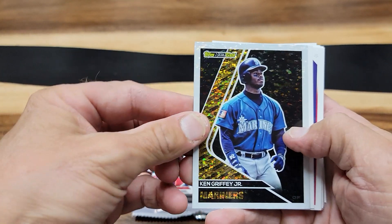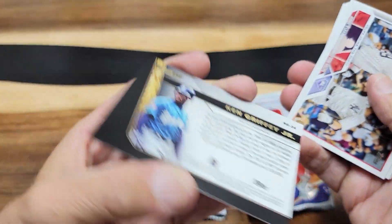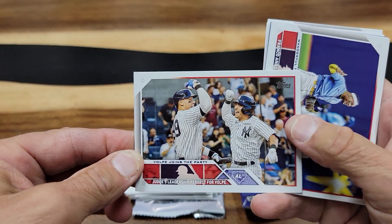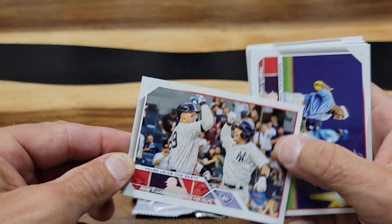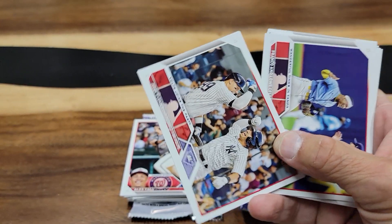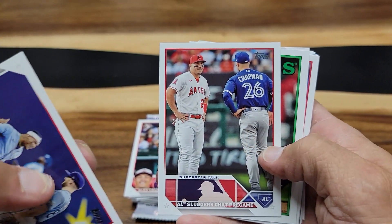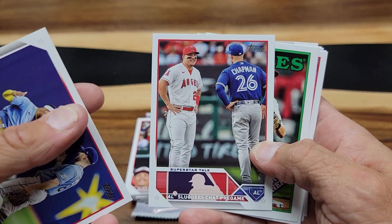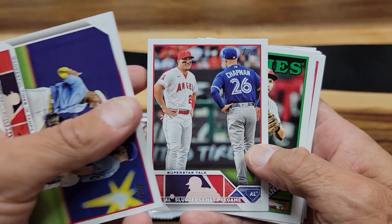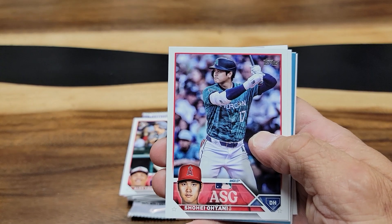Now we are going to go to the insert superstars. This is a Topps Gold — Ken Griffey Jr. That's a Topps Black Gold right here. This is with Aaron Judge and Anthony Volpe, so he should count as a rookie card. Wander Franco. Any Trout's a good Trout, with Matt Chapman — a veteran card. Trey Turner. Shohei Ohtani all-star game.